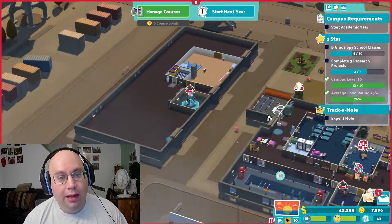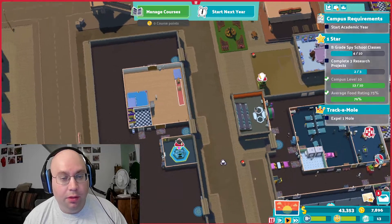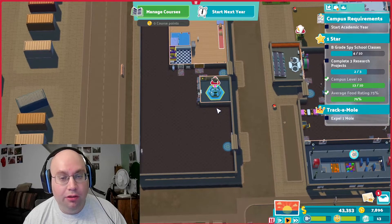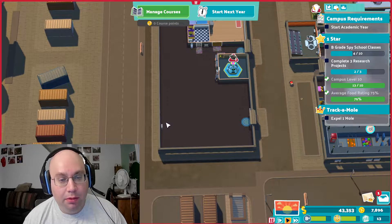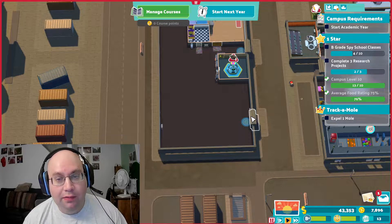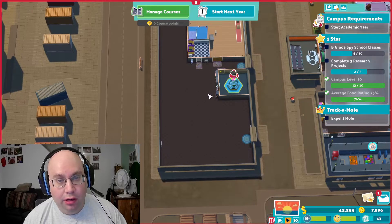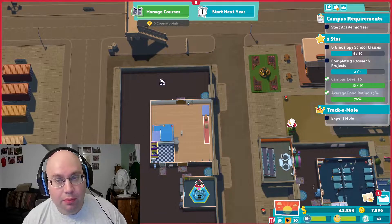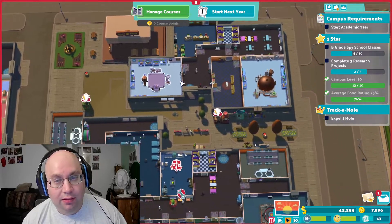Right now, this is the first plot — the first plot you can buy after the original. I put the gym in here, bathroom, and this is where I have my research station. This is probably going to be where I put a fairly big student union. I might even end up removing this door and having the student union be a nice big one.